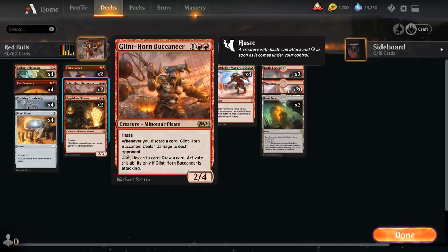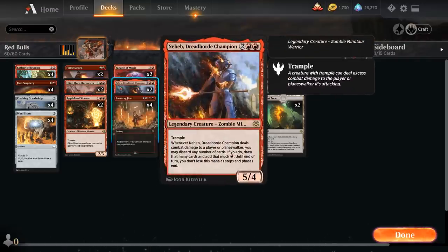Then we've got Nahiri, a Dreadhorde Champion — a 4-mana 5/4 legendary Zombie Minotaur with Trample. Whenever Nahiri deals combat damage to a player or Planeswalker, we may discard any number of cards and if we do, draw that many cards and add that much red mana to our mana pool, usable in our second main phase.